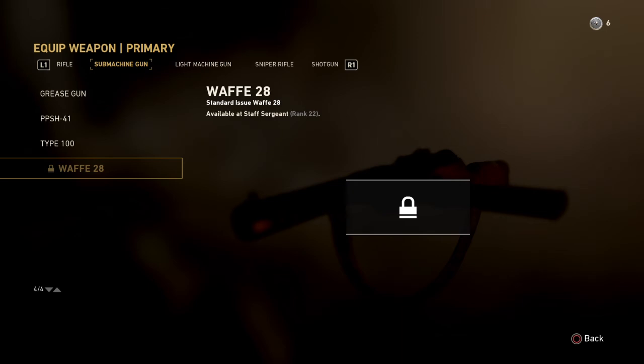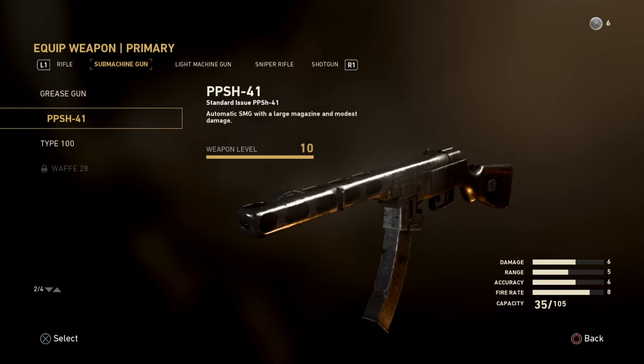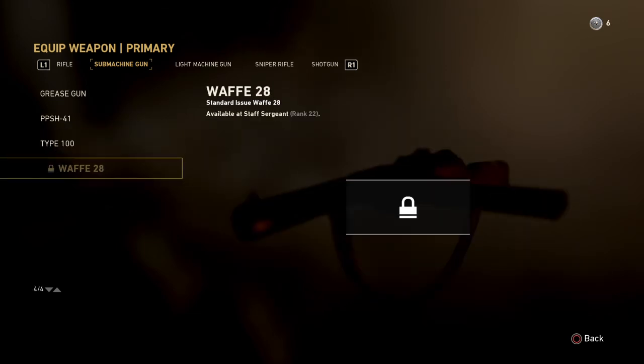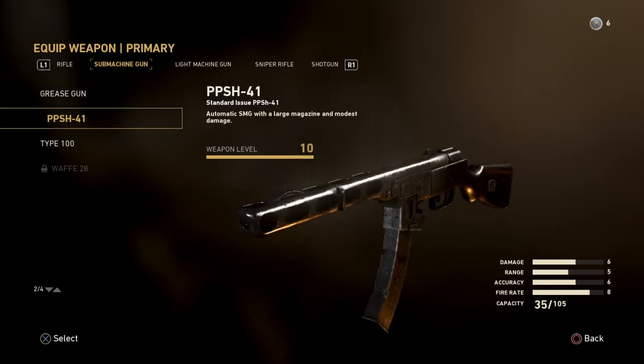I haven't unlocked the WAFA 28 yet. When I unlock it, I'll do a comparison with the WAFA 28 and the PPSH and let you guys know what I think. You will unlock it very late in the game, so you'll have to be using an SMG in the meantime. Between the grease gun, PPSH, and Type 100, it's hands down, no questions asked — PPSH 41.